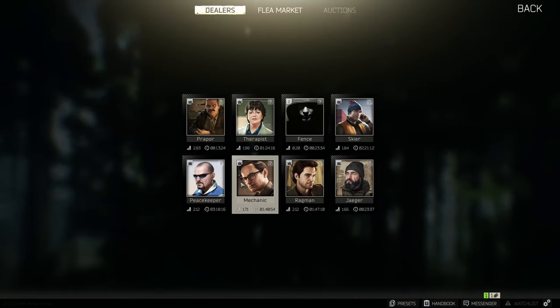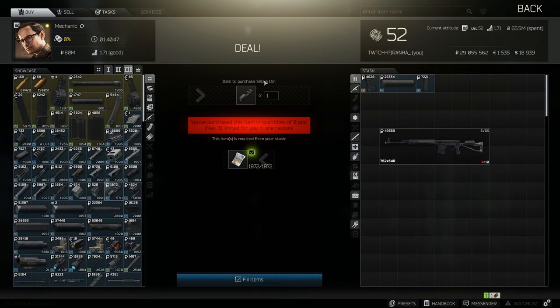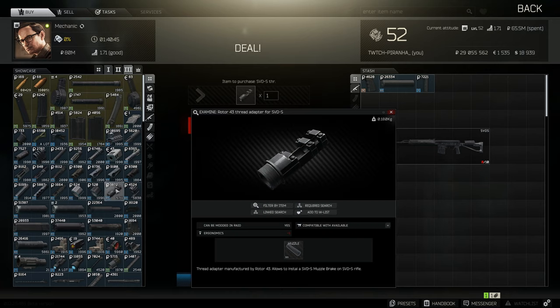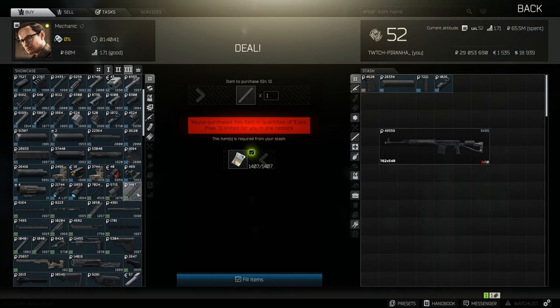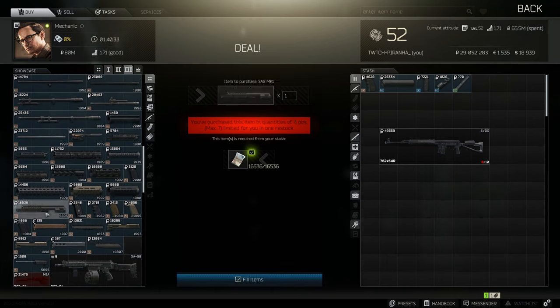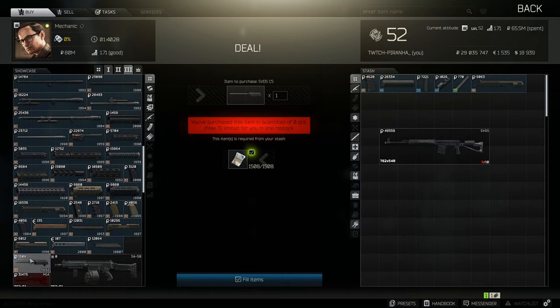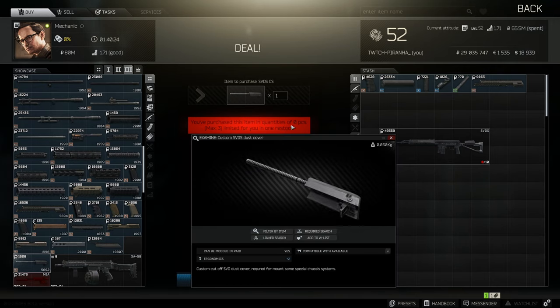Now we need to head over to Mechanic, go to tier 3. We're going to need the SVDS thread adapter, then grab the 6-inch Strike Industries key mod, then the SAG MK1, as well as the SVDS CS dust cover.